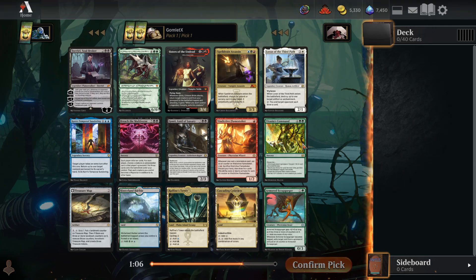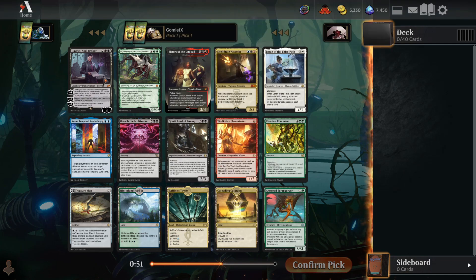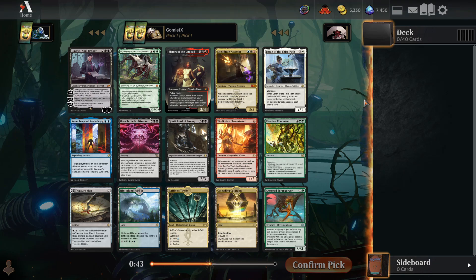There are several sweet ways to go. There's a Breach the Multiverse — a 7-mana card that mills each player 10 and then reanimates the best creature or Planeswalker from both graveyards. It's already super explosive in a normal draft format when you're milling cards like Vorinclex, Davriel, and Gonti. It is 7-mana, though.